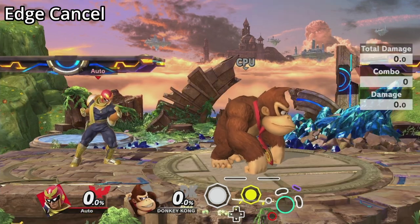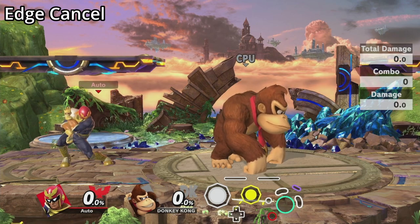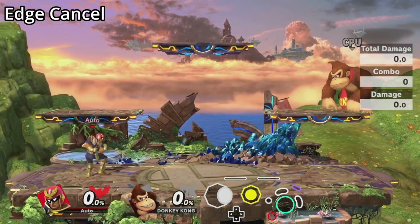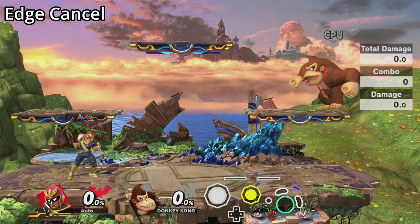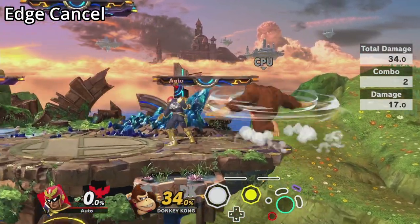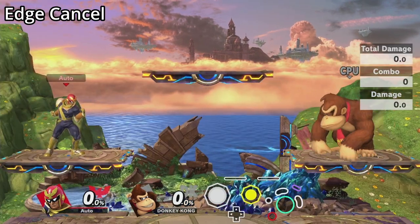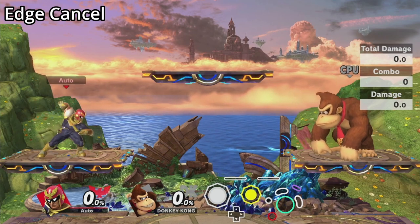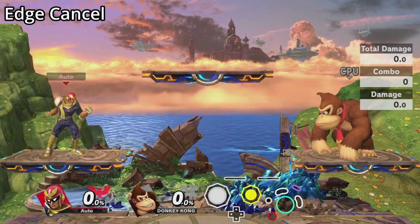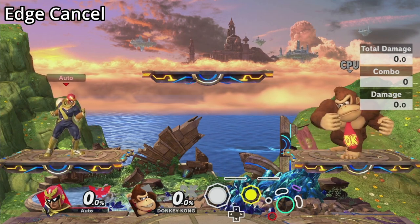One of the biggest limiting factors to which moves will work in a combo is the ending lag of an attack — sometimes the gap between attacks is too large and gives the opponent a chance to escape. Edge cancelling is a technique to completely bypass the end lag of certain attacks. Most characters can edge cancel their aerials by using an aerial attack, then landing near the edge of a platform or the stage, and then sliding off using their current momentum. Once you slide off, your character will be completely actionable in the air. This technique also works with some special moves and can be used as a movement option.